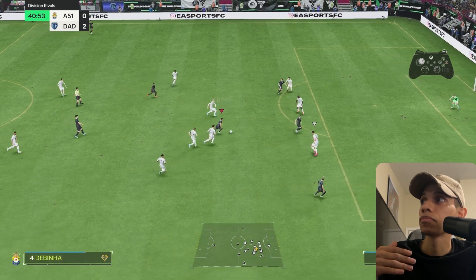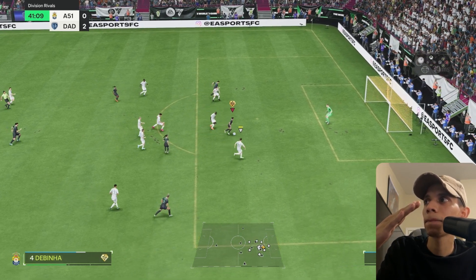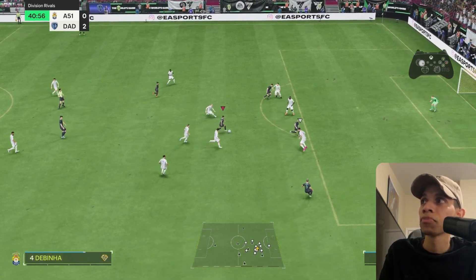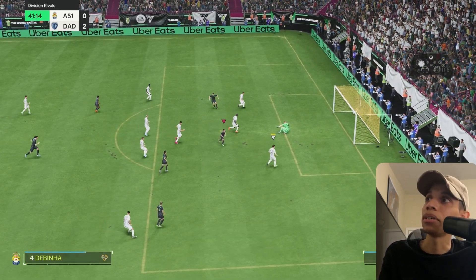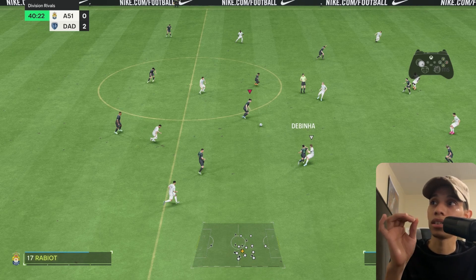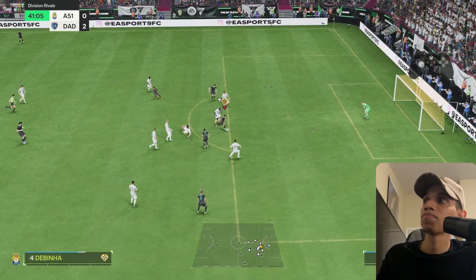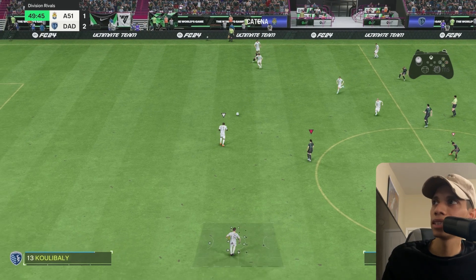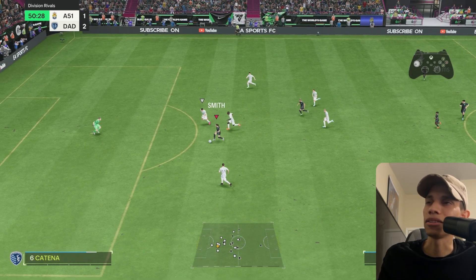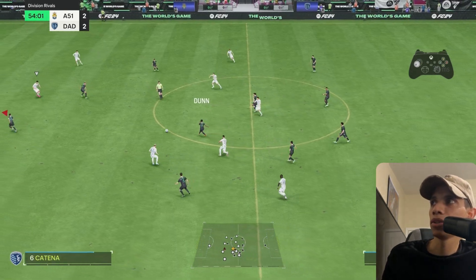Then I use control dribble again to go a little bit right and left — a little zigzag — and I was gone. Technical Plus is the preferred method if you want to R1 dribble. You don't always need it, but for more consistency I suggest finding Technical Plus or at least Technical. De Bruyna and Lionel Messi are crazy at it. With Sofia Smith we do a little cut, use control dribble, feed the goalie, shoot.